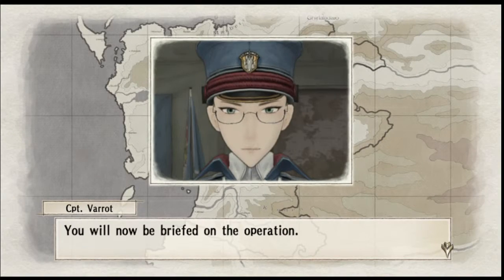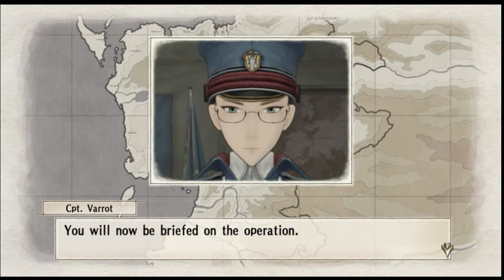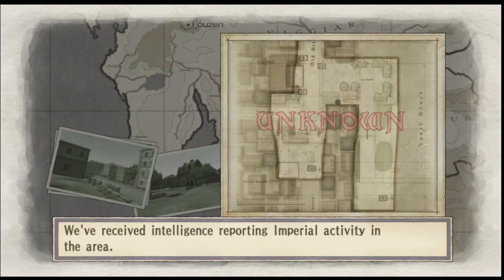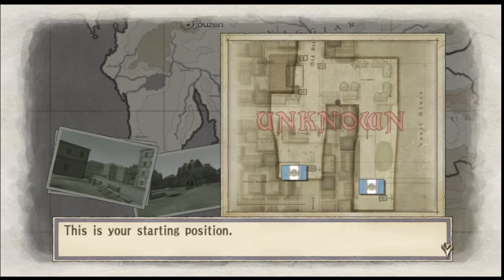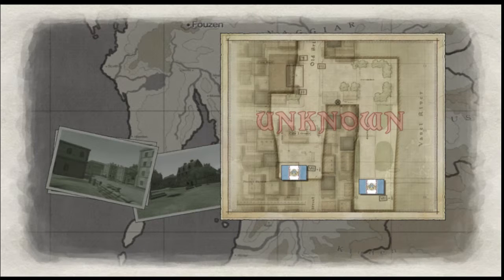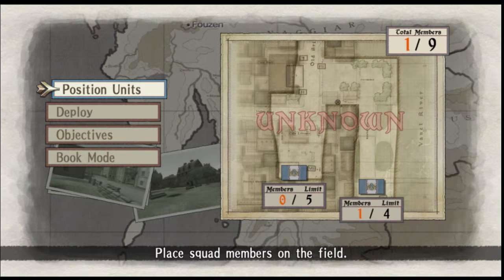If you didn't see my earlier video, you'll now be briefed on the operation — this will be an example of combat. Now that we're in the army, we get a briefing from Captain Varot. We've got to occupy their base camp. The victory condition is occupy the base camp; the failure condition is they occupy our base camp, we take longer than 20 turns, or Welkin — who's the main hero — dies.